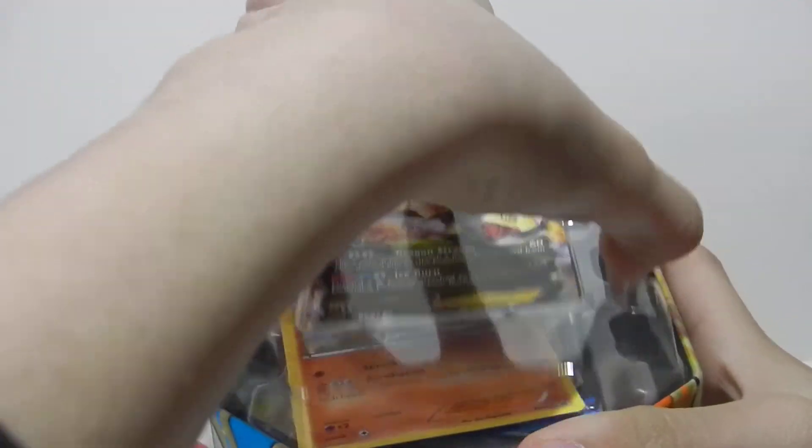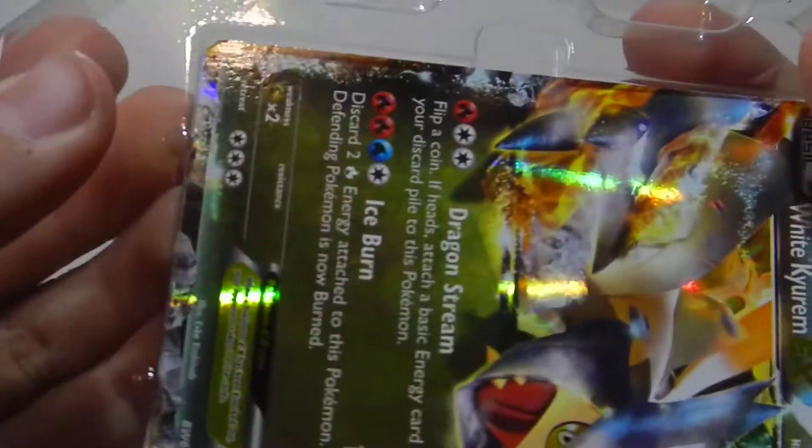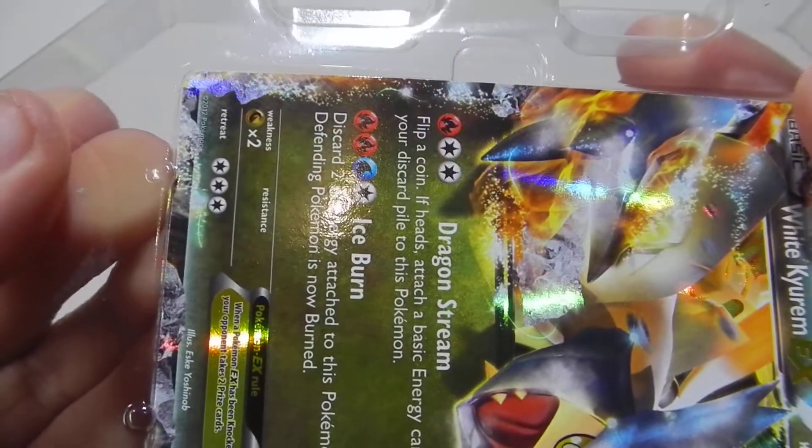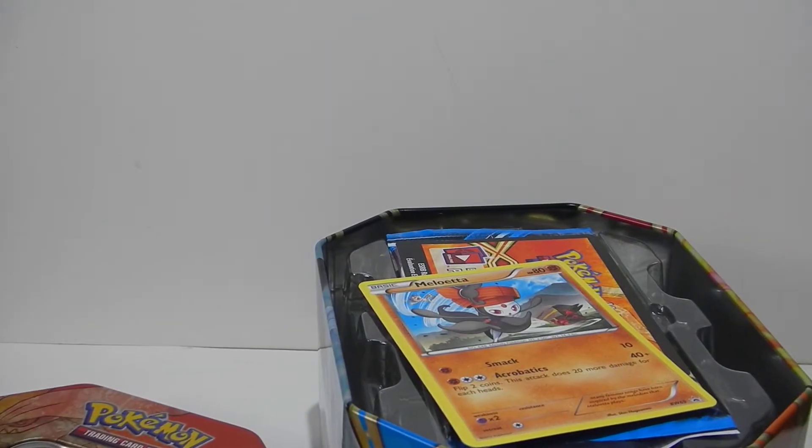Wow, nice. Hopefully the white Kiram isn't messed up like all the other tin cards I got from here. I'm going to slowly get it out. See, it's still messed up. I hate the new tin design — it messed up the rare card.